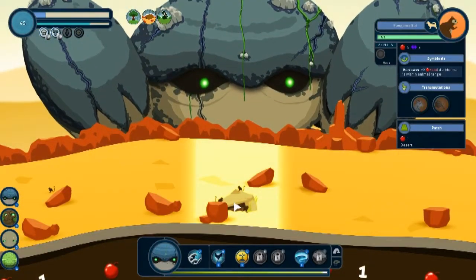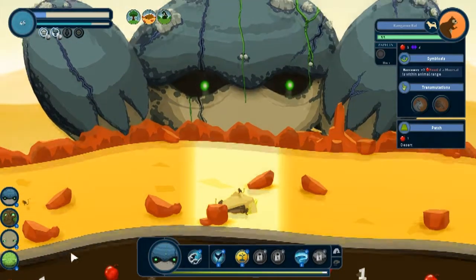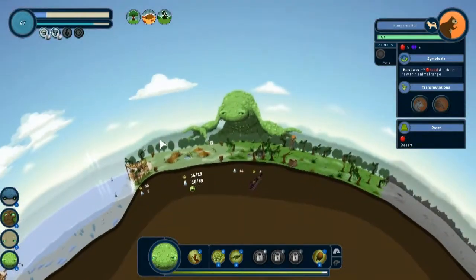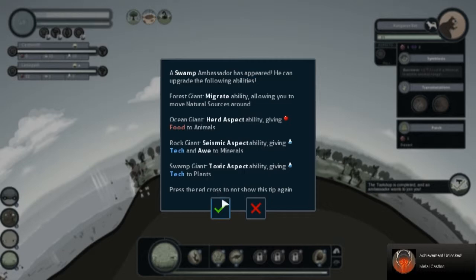How are you doing over here? You made my mirror cast — good. Let's see if someone starts living there. Let's go back to swamp people. Swamp ambassadors appeared! Forest giant has a migrate ability allowing you to move natural sources around. Herd aspect gives food to animals. Rock giant gets seismic ability giving tech and auto minerals. Swamp gets toxic aspect.